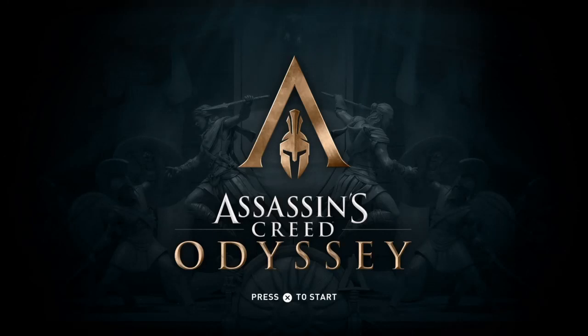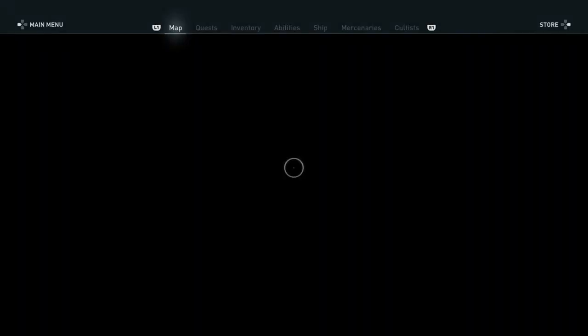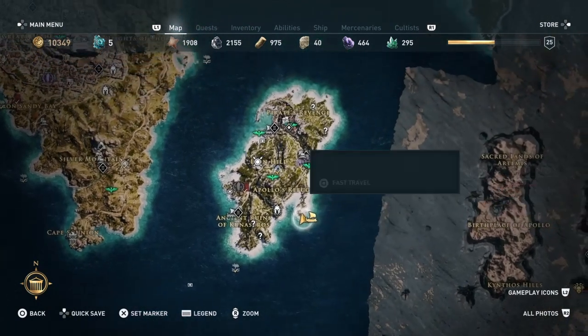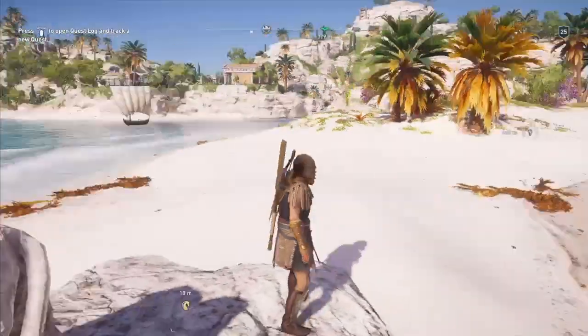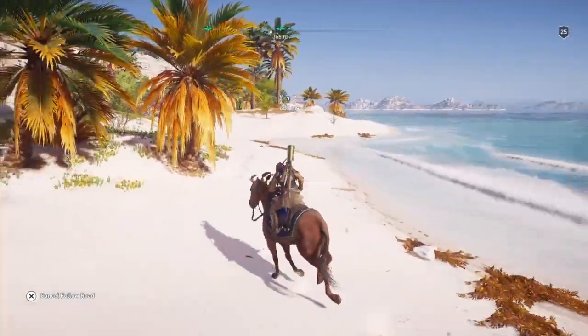Hi everybody, welcome back to my 1% walkthrough of Assassin's Creed Odyssey. On this video we're going to be doing another location — this is called Northeastern Ruins. From where we finished at the lion last time, we want to move up to this mark in the northeast, so I'm going to speed up the video as we ride to that mark.